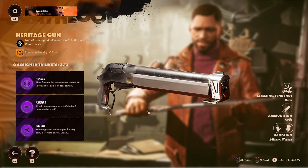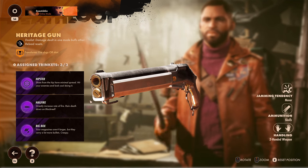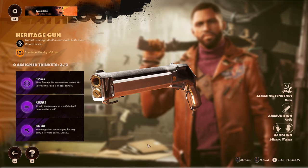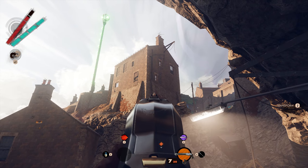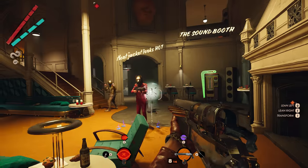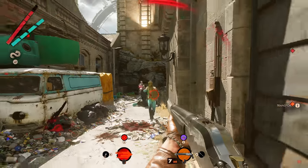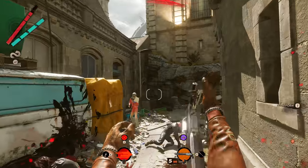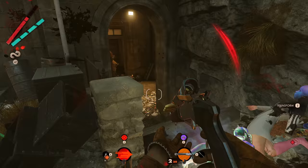The Heritage Gun you now have can toggle between two different firing modes, and has a perk which buffs the opposite mode after inflicting damage with the other. The rifle mode is surprisingly accurate and can hit targets from a good distance away. The shotgun mode is much shorter range but is super strong for close range combat. Instead of worrying about taking multiple guns into an area, you can just throw on the Heritage Gun and destroy about anything the game throws at you.